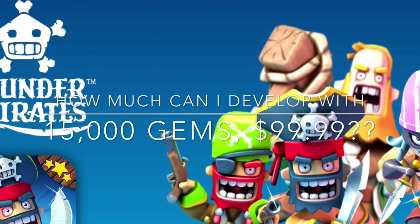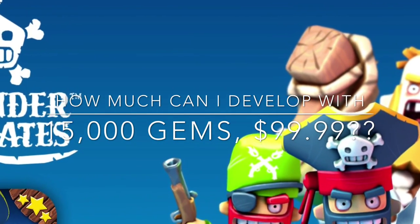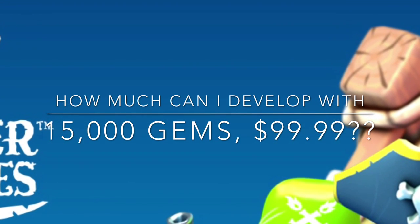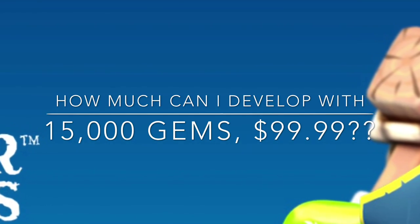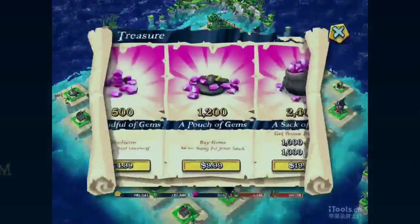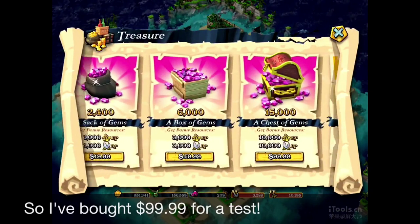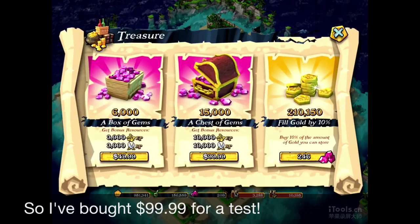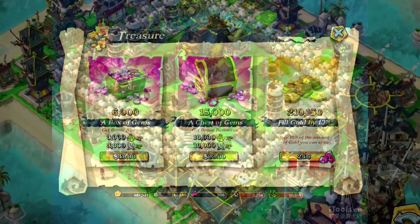Hello pirates, this is Yun for the 100 tips of the Plunder Pirates. In this video we are going to find out about the most interesting question: how much can I develop with 15,000 gems which cost $99.99? The only way to find out is to buy them and show you for the first time on YouTube. Let's check it out.